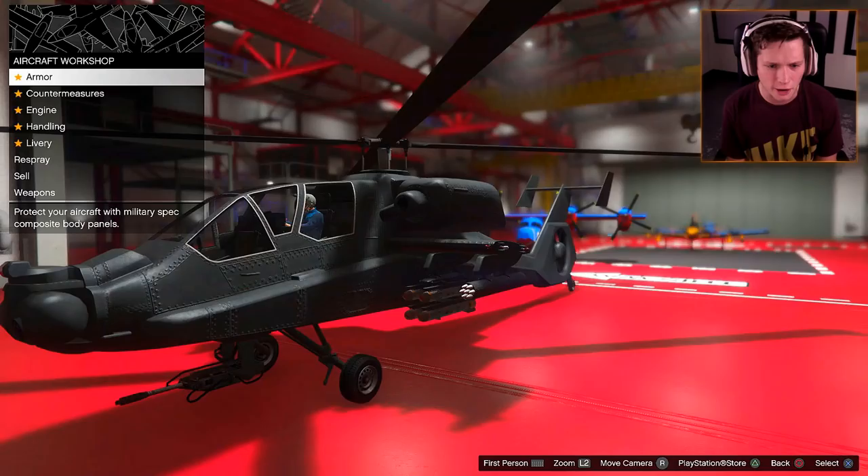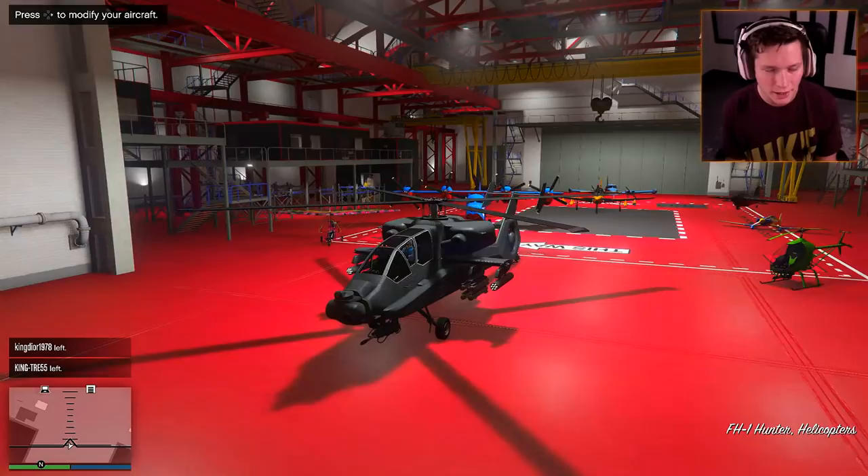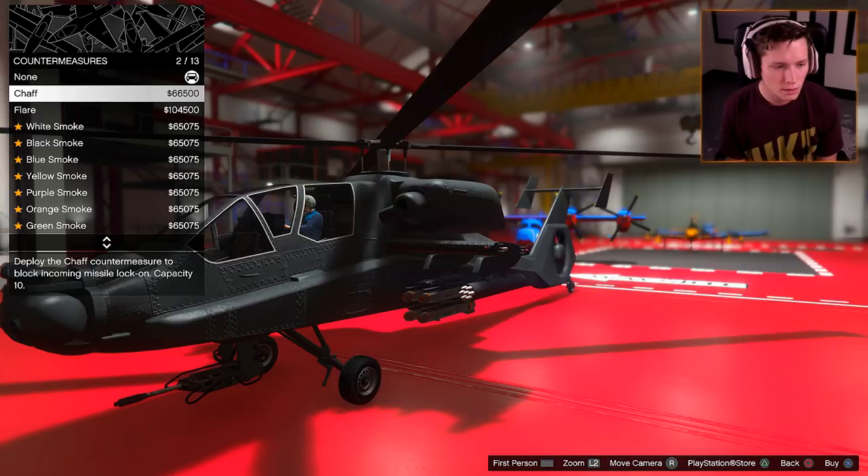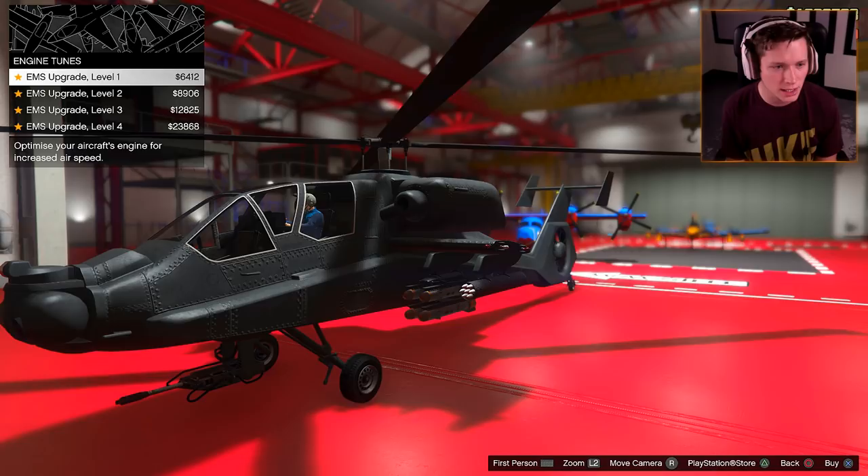It's got two seats, so you can have a co-pilot if you want. We're going to go ahead and modify our aircraft. Full armor. Countermeasures — I'm going to go with flares. Engine, upgrade to level four. Handling, race handling.